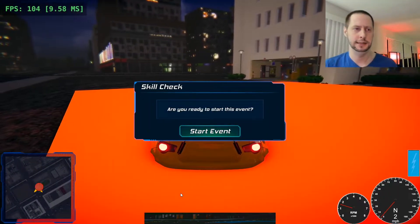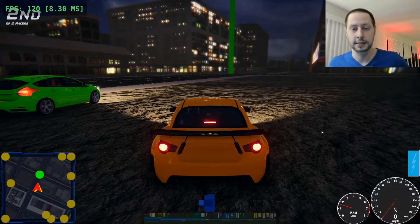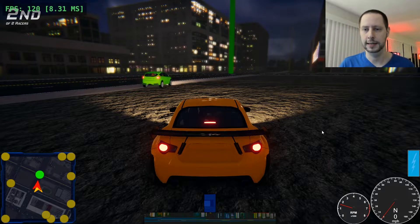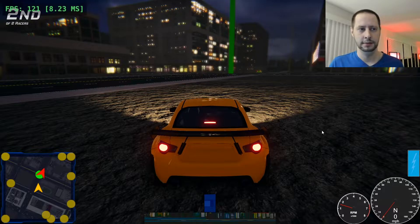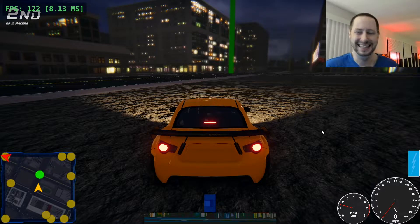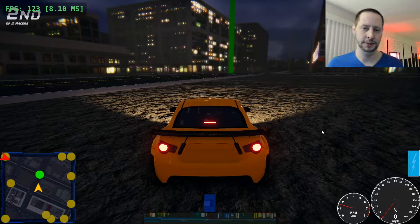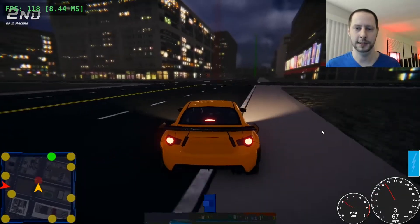I'm going to jump into this race, and this was something that really made me realize how heavy Enviro was. Right now after loading into this race, we're sitting at 120 frames per second. When I still had Enviro in, this race was running at 70 frames from this viewpoint. So literally just by replacing Enviro, I was able to get 50 frames per second more on this high-end machine, which is nuts. It's really a shame because it's a sweet-looking weather system, but I can't use it because it's just way too much of a performance hog.